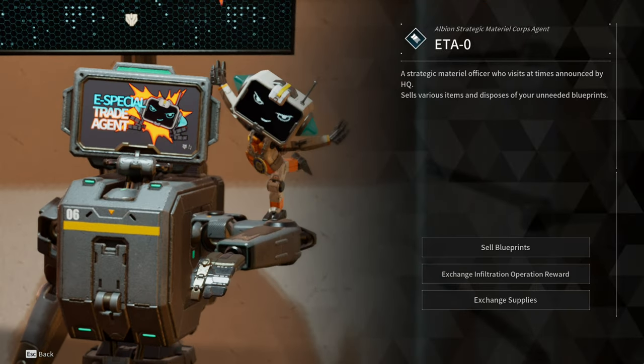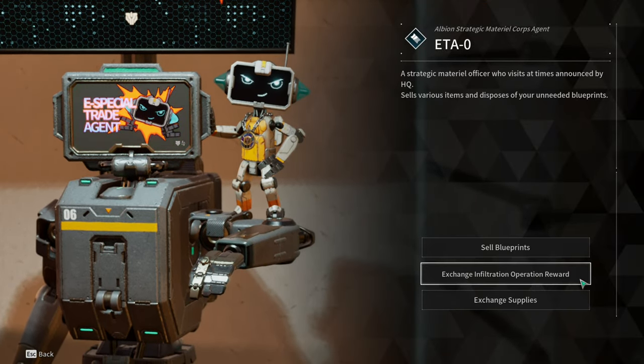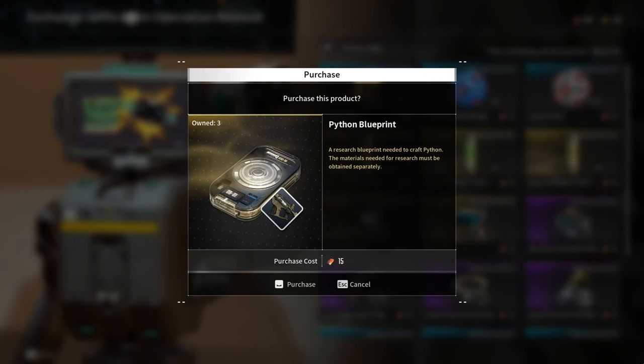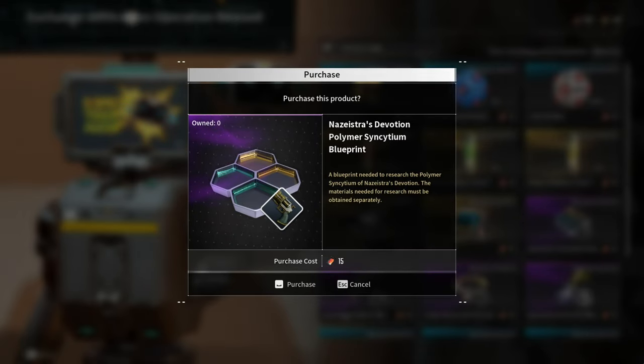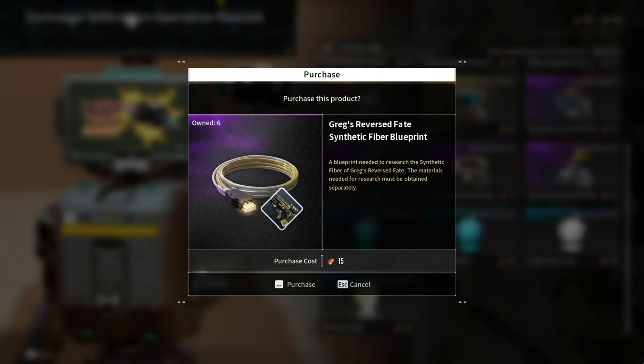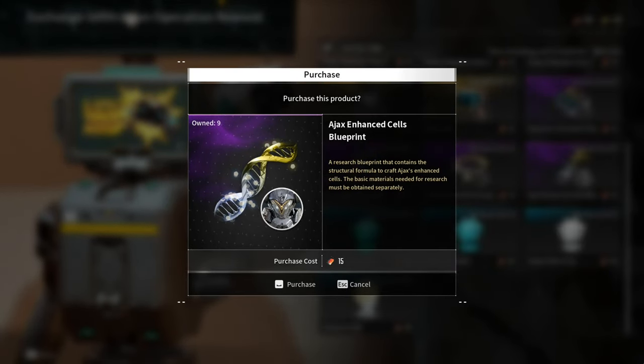This is the ETA Zero second week. These are the available items in the Infiltration Operation Rewards for this week: a plus 2 storage slot, Python Blueprint, Blair Code, Nezestra's Devotion Polymer Synctium Blueprint, Last Dagger Nano Tube, Gregg's Reverse Fates Synthetic Fiber Blueprint, and Ajax Enhanced Cells Blueprint.